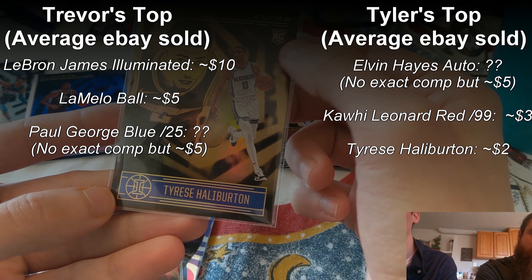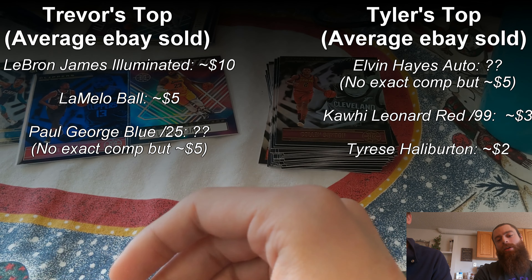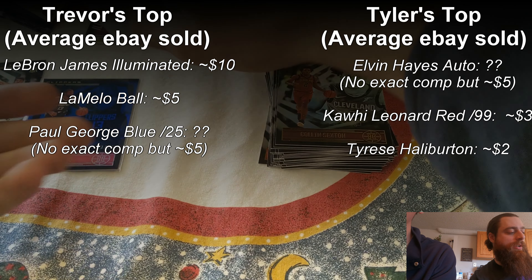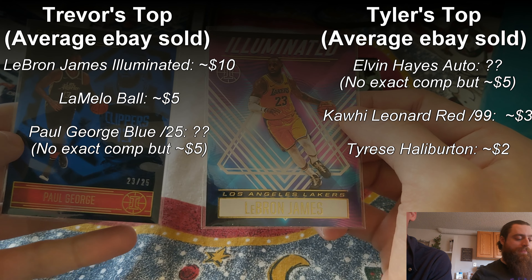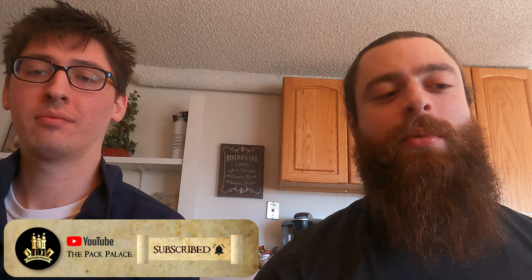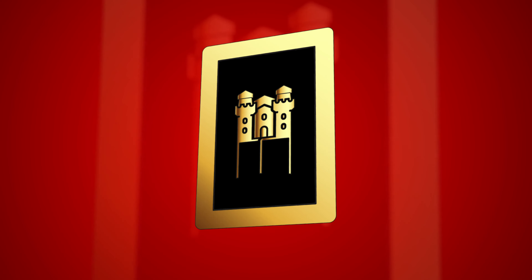From Tyler's side: the Elvin Hayes auto, a Kawhi out of 99, and the rookie Tyrese Halliburton. From Trevor's side: LaMelo, PG out of 25, and the LeBron Illuminated. I think you win — the LaMelo alone would beat it, but the lower-numbered card and the LeBron make it decisive. Good win there. Maybe one of these days I'll beat you. Thank you all for watching — don't forget to like and subscribe if you like these box battles, and let us know if you disagree with our decision. Thanks again, and we'll see you next time.